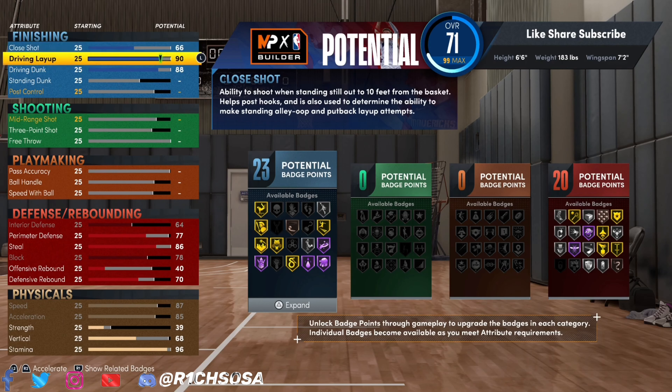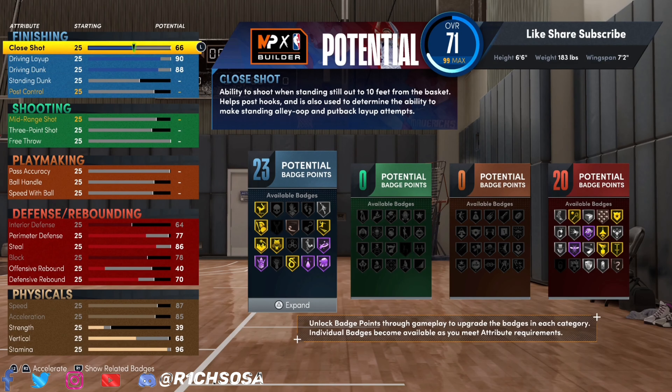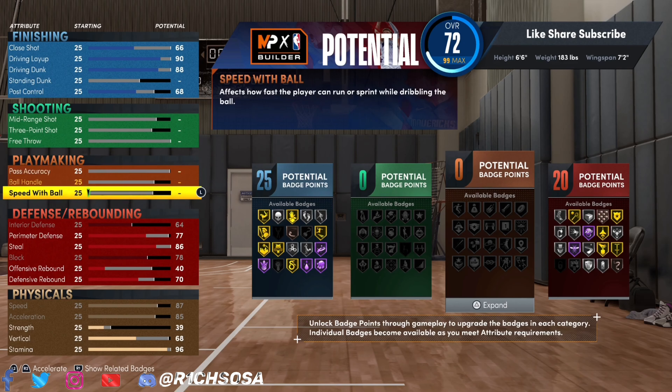For the finishing side of things, I also want to make sure we get a good amount of badges in each area. With the driving dunk at 88, driving layup at 90, and a close shot of 66 for now, then post control at 68 for badge purposes — that brings us up to a total of 25 finishing badges. Very solid, but you can always make your own adjustments.